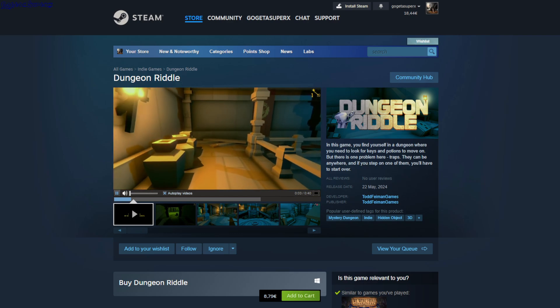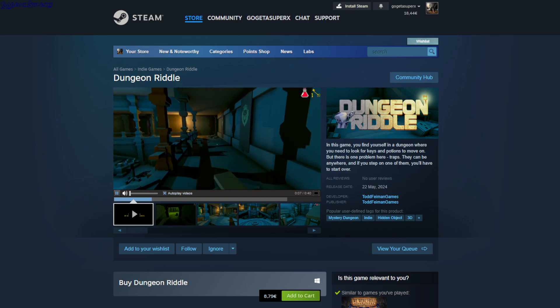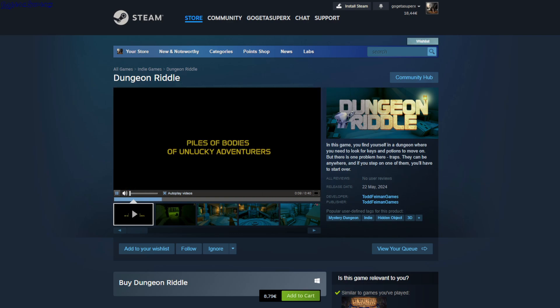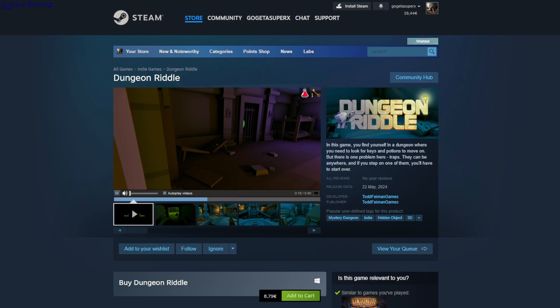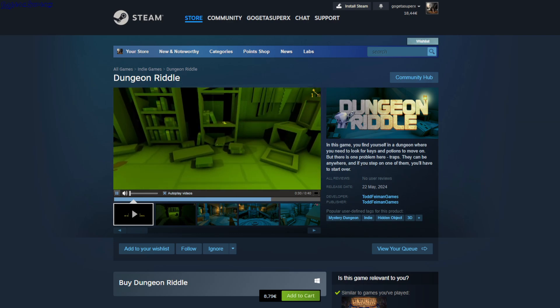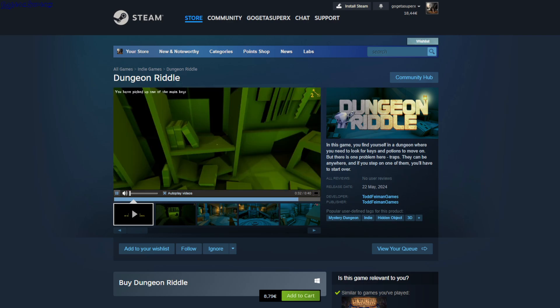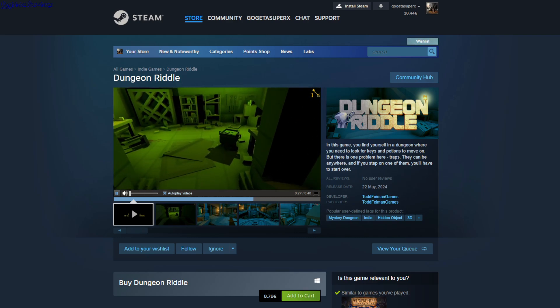Dungeon Riddle — a mystery dungeon hidden-object game. You walk around the dungeon, pick up potions and keys, find the door each key belongs to, and there are lots of traps. It would be a horror game if it were a bit darker. It's $8.79.